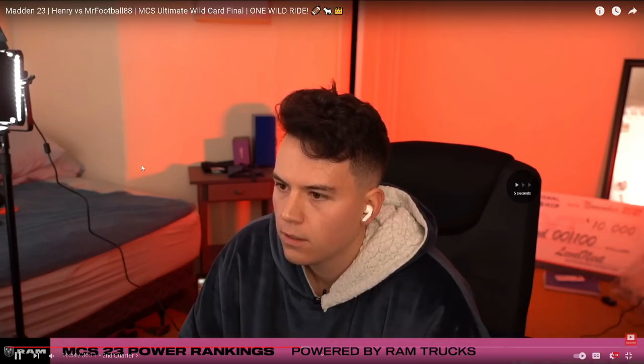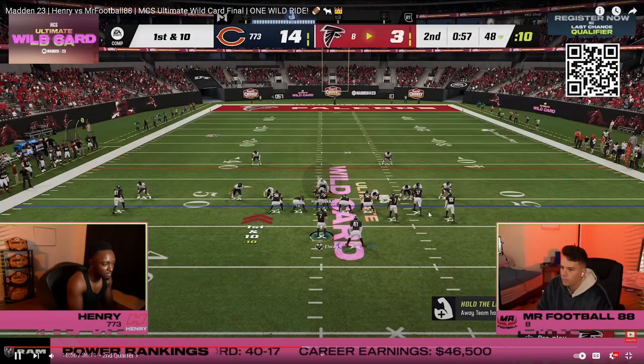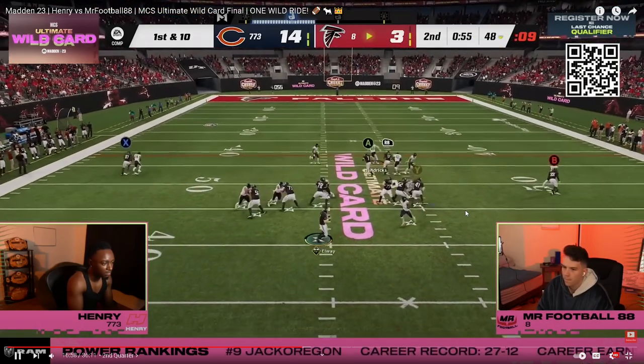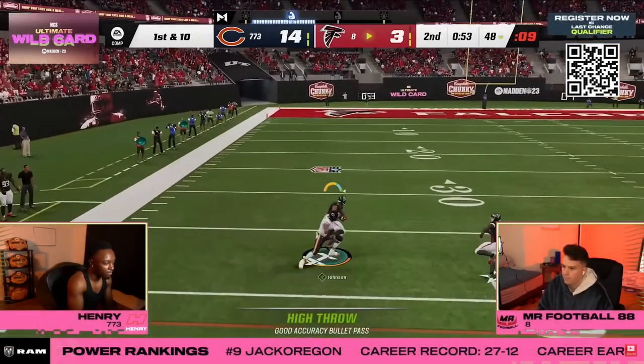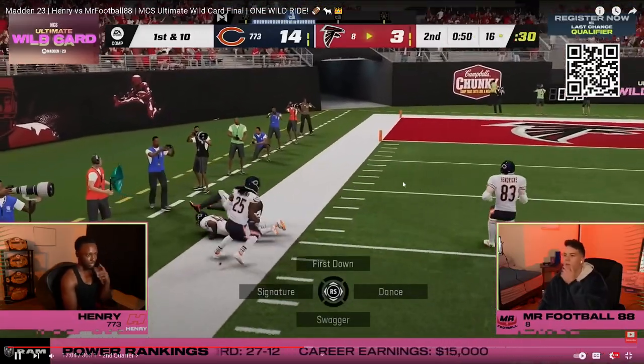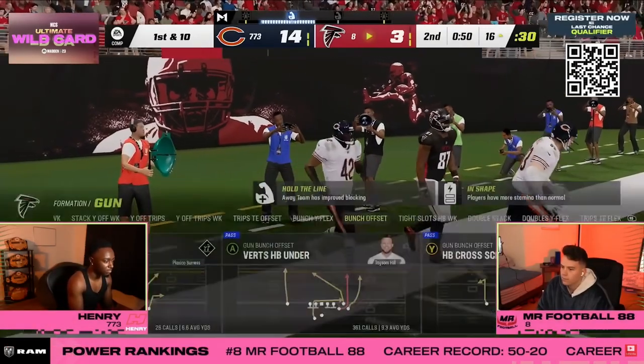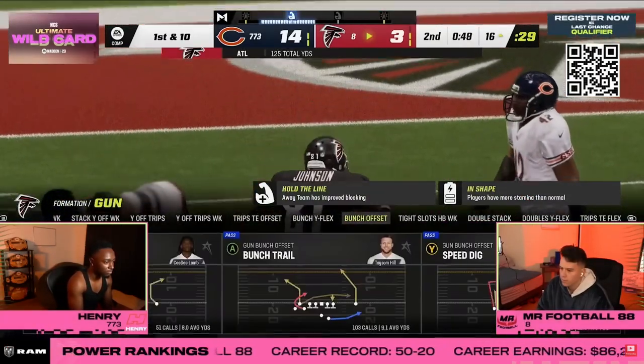That's a deep out zone knockout sitting right there. Henry does a lot of five-man coverage with two zones — those zones can be outside thirds or a cloud flat to the short side. There's that five-man pressure again and it gets picked off. Hopefully after the latest patch that won't happen as much.